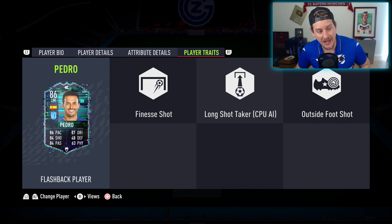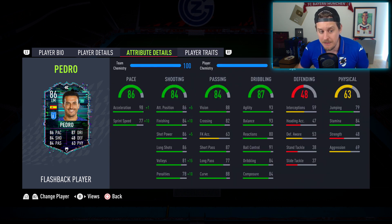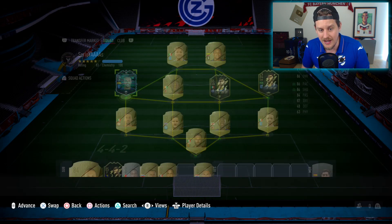He comes with 93 balance and 93 agility, 84 stamina, with the finesse shot and outside-the-foot shot traits. For around 80,000 coins, while it is expensive, he looks like a pretty decent card and definitely becomes one of the best wingers in Serie A.